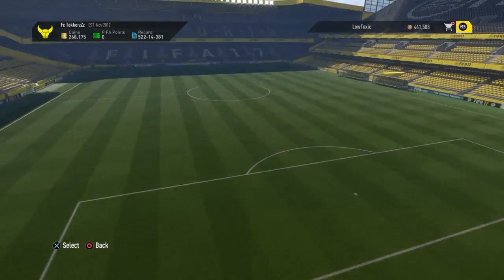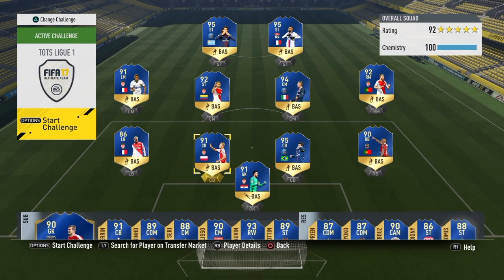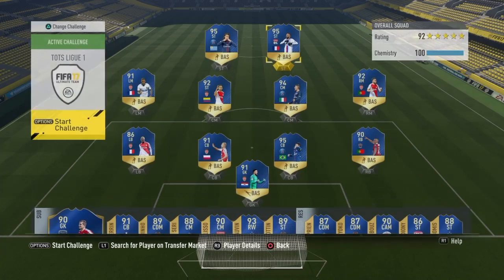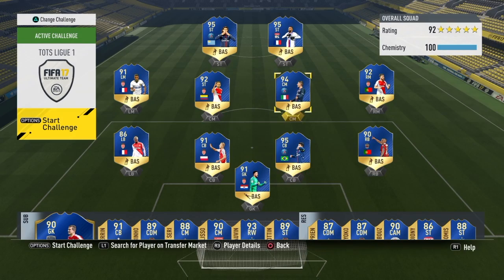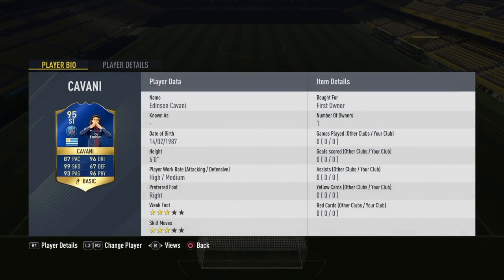The team of the season from Ligue 1 has just been released a couple hours ago. As you can see, there's insane players such as Lacazette who is 95 rated, 96 pace, 98 dribbling, 97 shooting — absolutely insane striker card this year. Also, you have Thiago Silva, 95 rated, 80 pace, 86 dribbling, 98 defending, absolutely insane stats. And also, you have players such as Falcao and Cavani — 95 shooting on Falcao and apparently Cavani has 99 shooting.